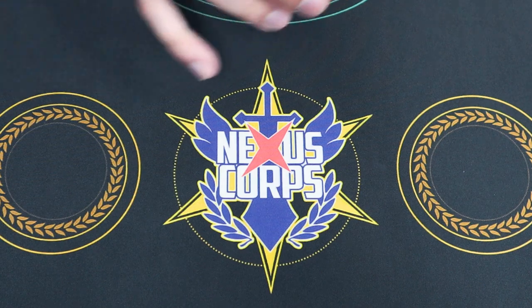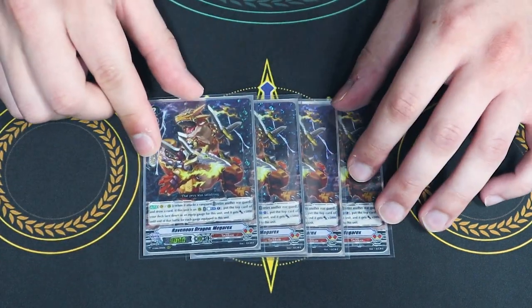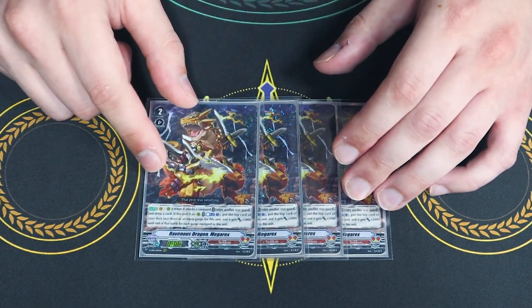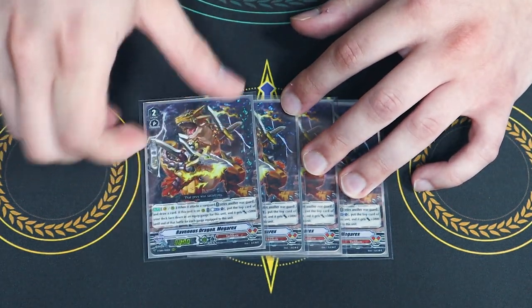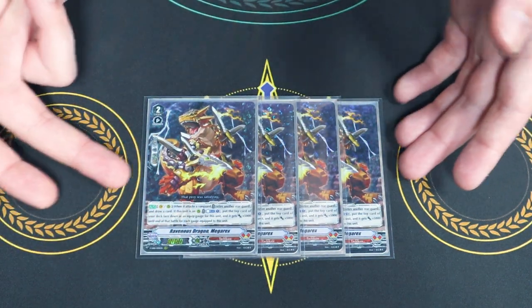Next up, we've got some Rex support — the Mega Rex. Mega Rex lets you kill off things for free, which is why we're running it. Really good when you ride it, because you can ride, retire something, get a draw. And then if it's on rear, you can counterblast 1, put a gauge on it, and it gets 5k for each gauge that it has. So he can be a big beefy boy, but most importantly it's just to retire things.